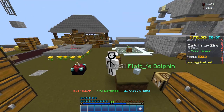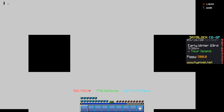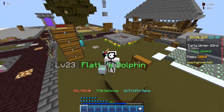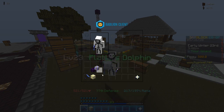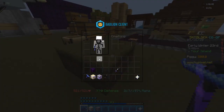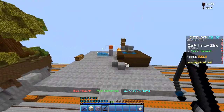So before I show you how, subscribe — I'll send you a picture in DMs, that's a promise. Anyway, all you'll need is a pickaxe and any enchanted block. Cobblestone is what I have right now, and that's it. Well, you'll also need to set up...